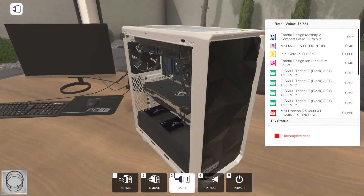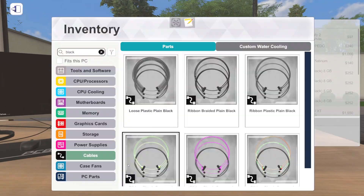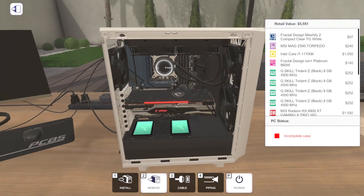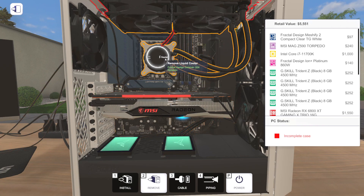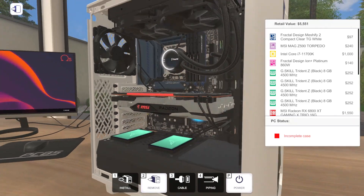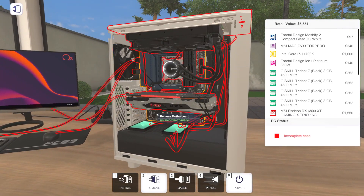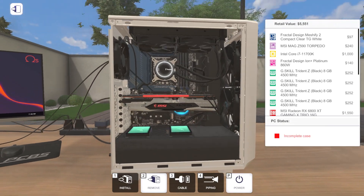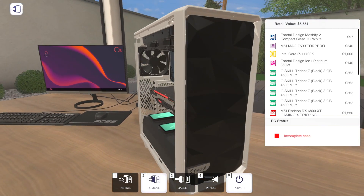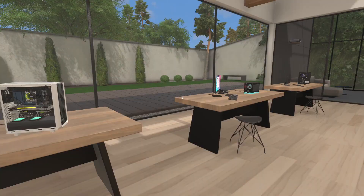Everything connected - this should turn on. We'll get the USB thumb drive set up and get an operating system installed. I really like that AIO - it's classy, nice and simple, nothing too crazy. And those SSDs just look so good. Once we get things installed we can go through the RGB and check temps on OCT. I'm curious to see how this 240mm AIO from Fractal Design does cooling the 11700K.